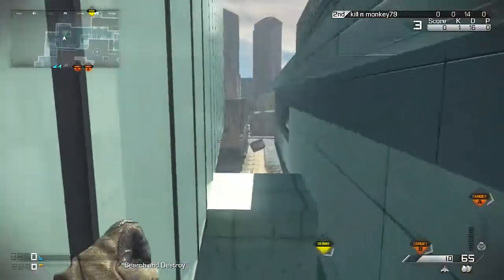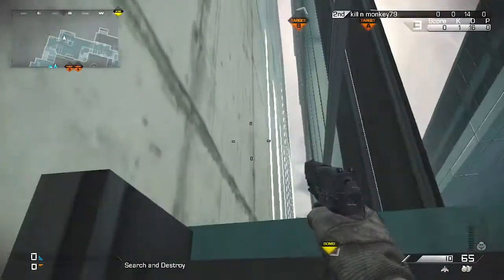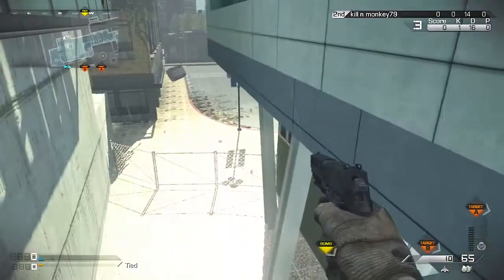With care packages you can get to the higher areas, but it's kind of stupid. Right here you can crawl underneath this building, get on top, and jump outside the map — but you die instantly, so it's kind of pointless.